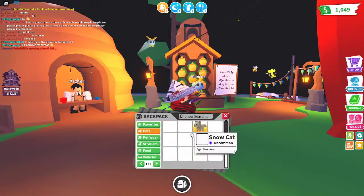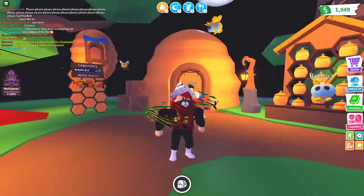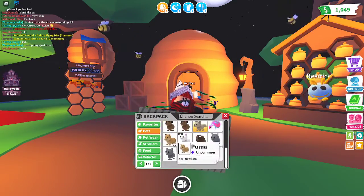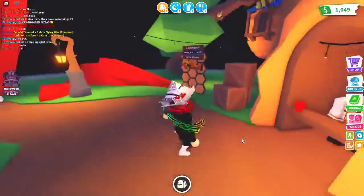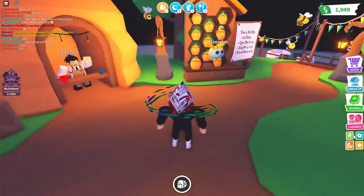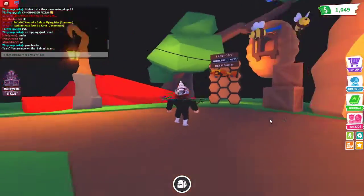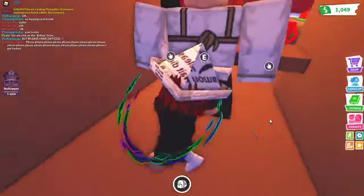I have pets — not that many, but I have pets. So I'm gonna show you a glitch, but for this glitch you need a fly-ride pet or a ride pet. So what you want to do — you go to the coffee shop. You're gonna be a kid, so it's a baby, and then you go here behind the archer.